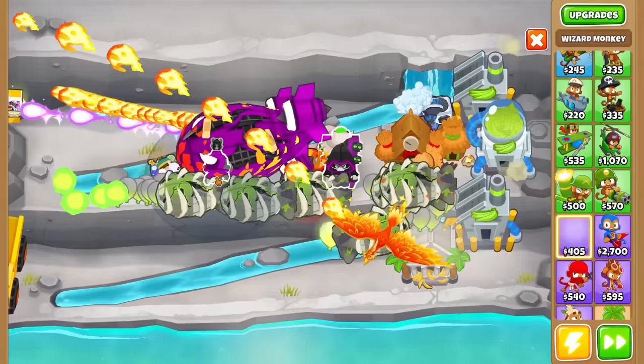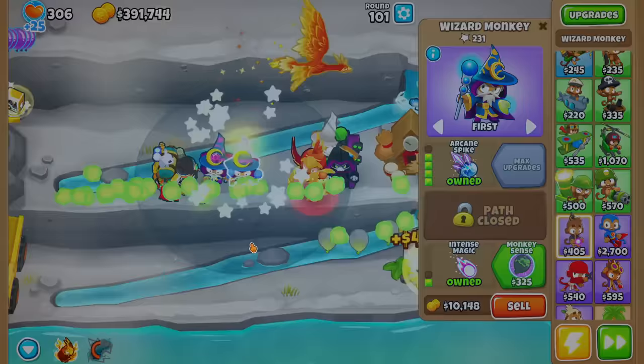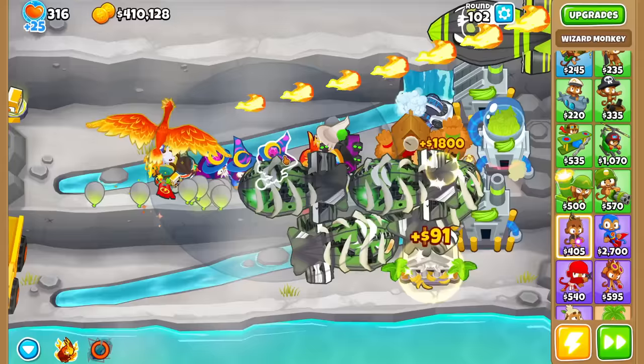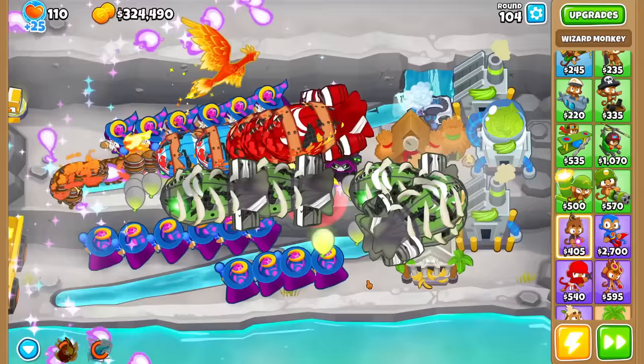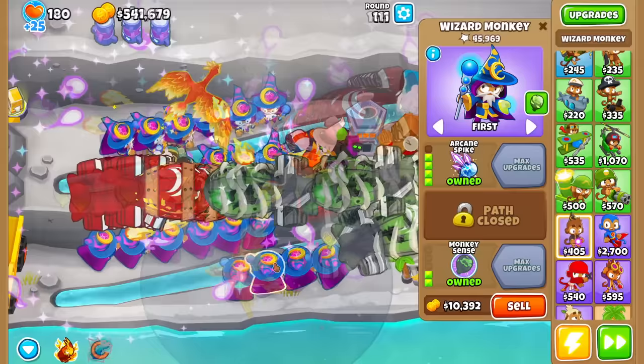I should mention the Paragon requirements, or at least the requirements to get a higher degree Paragon. In single player, you need $250,000 of other Wizard Monkeys on tiers 2 through 5 in order to fully max it out. The most efficient way to get that $250,000 is by placing Arcane Spikes, each of which costs about $13,000 or so. I did die in between cuts, but we have 19 Arcane Spikes now — I did the math, and that is enough. That's a little bit overboard. We also need 100 tiers, but we already have that with the 19 x 4-0-2 Arcane Spikes — that's over 100 tiers.